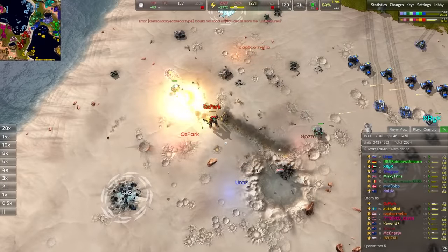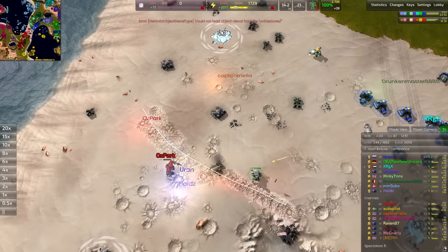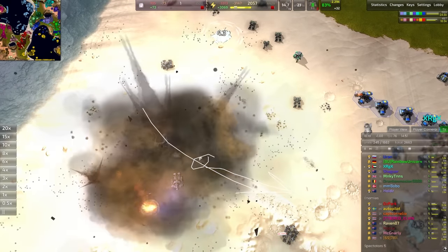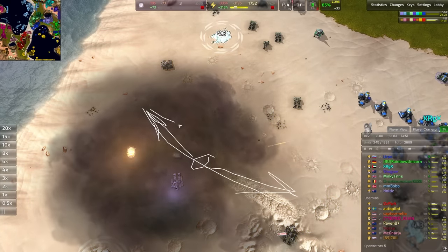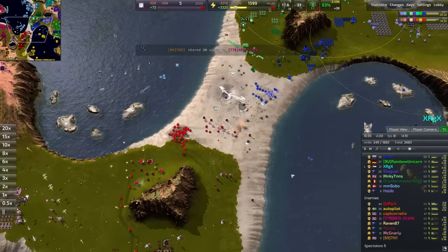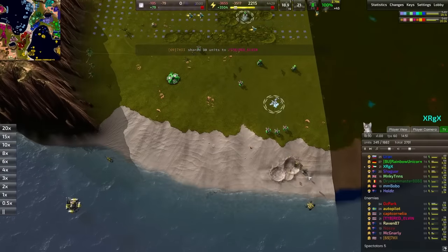Ozpark's commander is getting chomped on, but getting an excellent D-gun right there. That was a huge D-gun - the hounds pushed forward in a line, the commander D-gunned once across the line in this direction and once in this direction, taking out a massive chunk of that army. That commander got as much value as it probably could have hoped to - that was a really, really nice play, going down with a fight for sure.